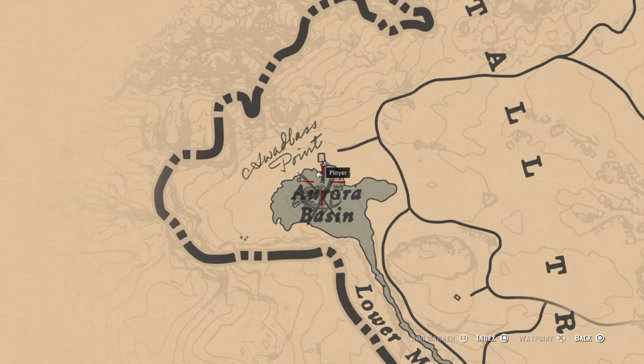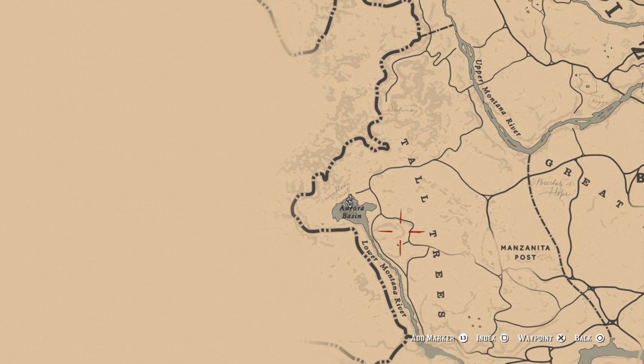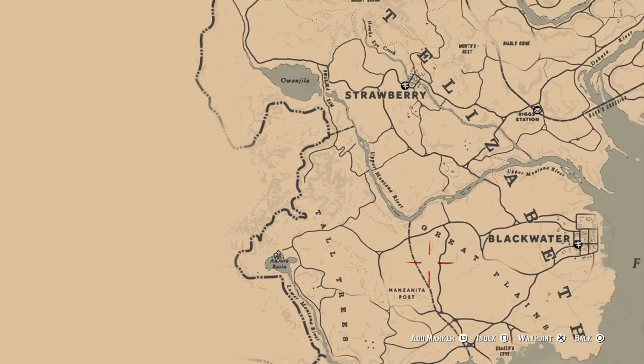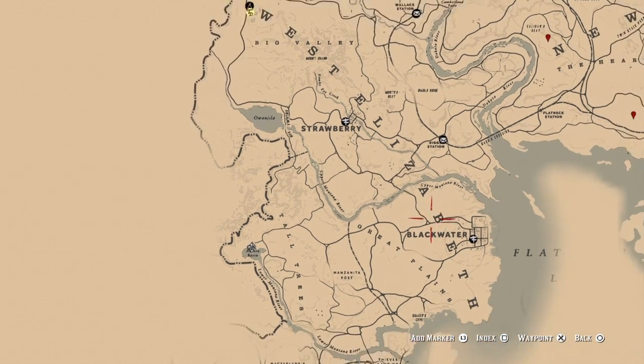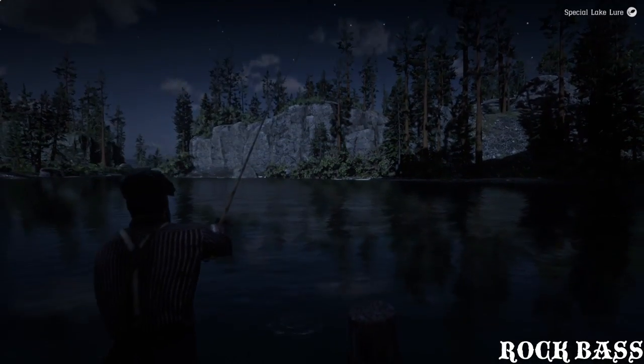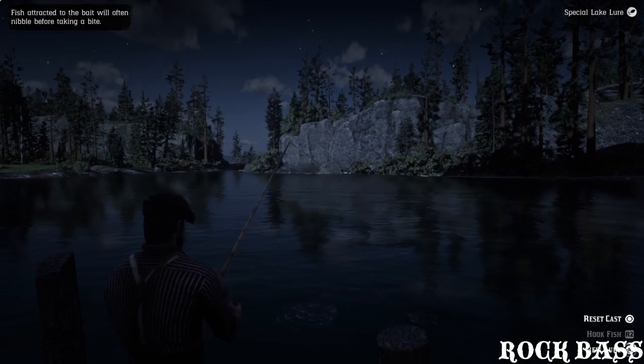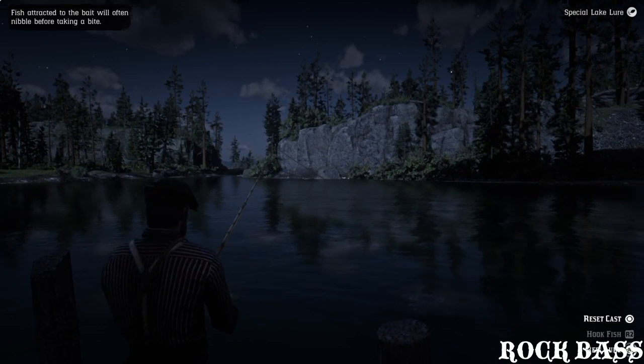The next fish is the Legendary Rock Bass, which is up here in Aurora Basin in Tall Trees. If you want to get there, come down from Strawberry or to the right of Blackwater. Come right over here to this pond — that's where you want to go. Cast out with a special lake lure and then just wait to catch him. It doesn't take that long because he is a smaller fish.